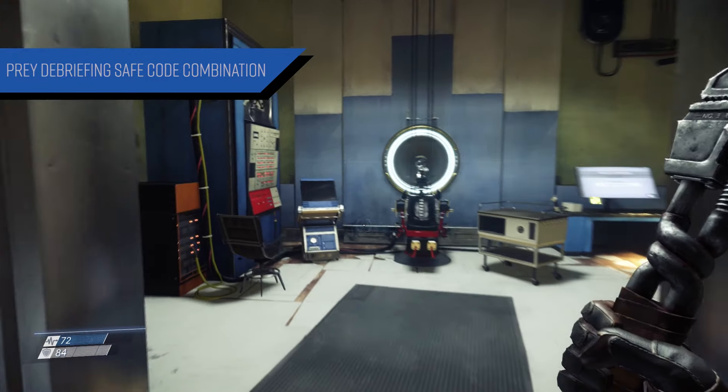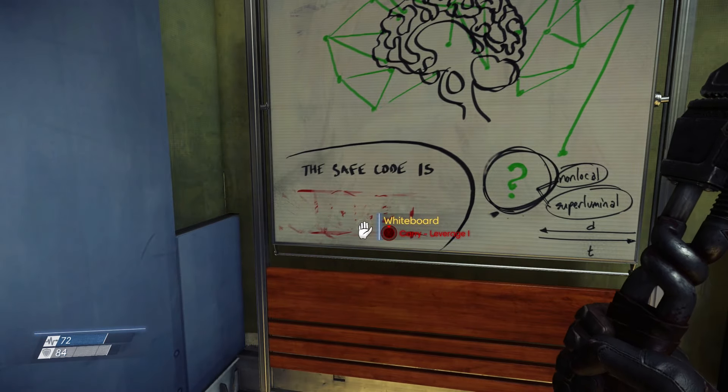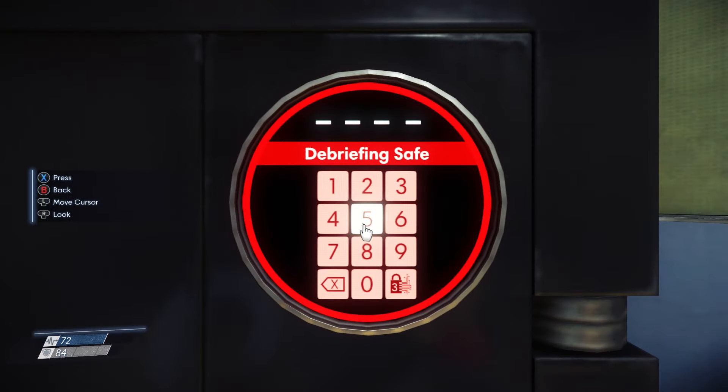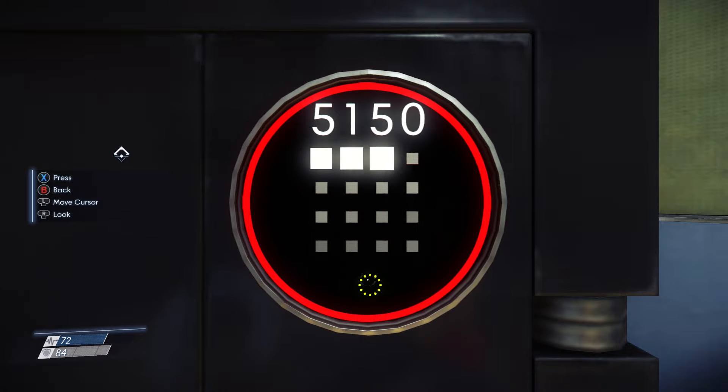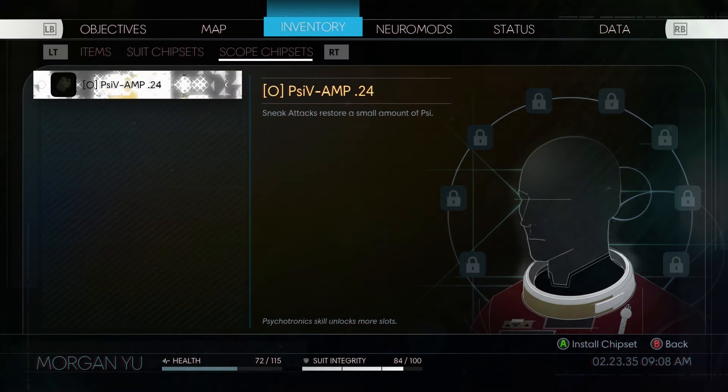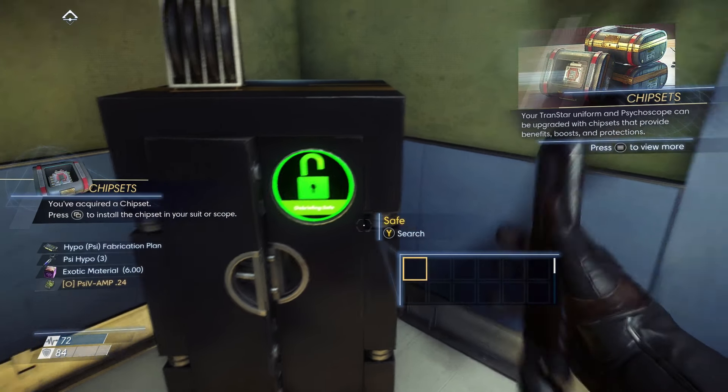The debriefing safe can be accessed once you exit the apartment by breaking through the glass and coming over to this room where we see the safe code smudged out. Right over here in the corner is the debriefing safe. The combination for the safe is 5150, so enter in that code and you should be able to access the safe and acquire the contents inside, getting some useful items in the process.